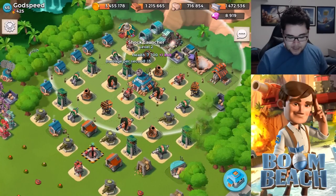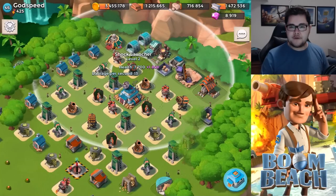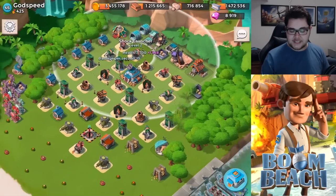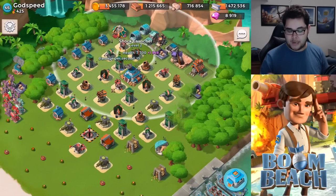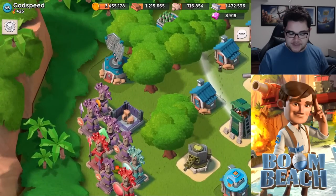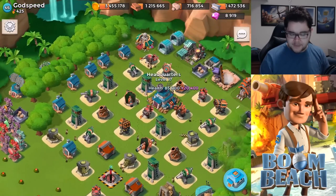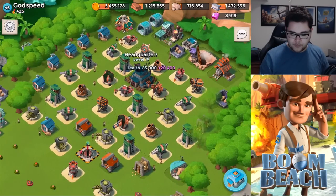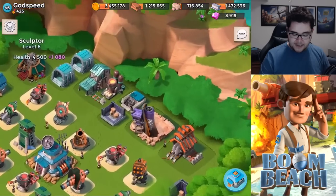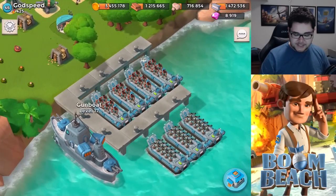Headquarters level 17 — you've already got your shock launcher placed, which is actually a great thing. But I kind of feel the way it's positioned right now might make it go to waste, because I potentially already see a better spot for it. Before we get into that, let's look at the usual. Radar level 16 is nicely leveled, armory level 15 means your units are up to par with the headquarters, sculptor level 6 — very nice — and a vault level 16 as well.